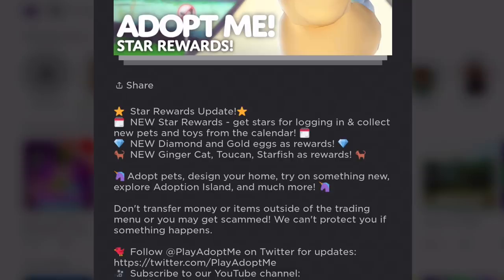Oh no, I think I forgot to log in yesterday! That means I lost my login streak. VFC says New Diamond and Gold Eggs as Rewards, New Ginger Cat, Toucan and Starfish as Rewards.